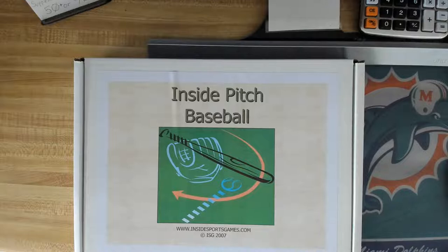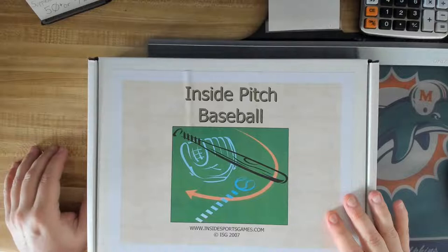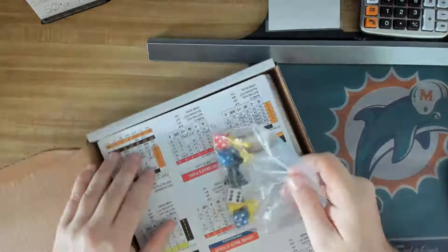We are adding Inside Pitch to RJL 518. So we're going to be doing Payoff Pitch and Inside Pitch. I haven't decided yet how we're going to do Inside Pitch, but we're going to be doing some things here. I really like the way Inside Pitch looks. I love Payoff Pitch, don't get me wrong, but Inside Pitch looks a little bit more abstracted - more in-depth. Let's have a look. And I'll be honest, I already like the cards. Lots of dice - they sent me a lot of dice.